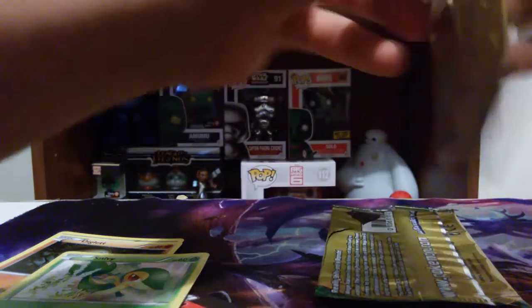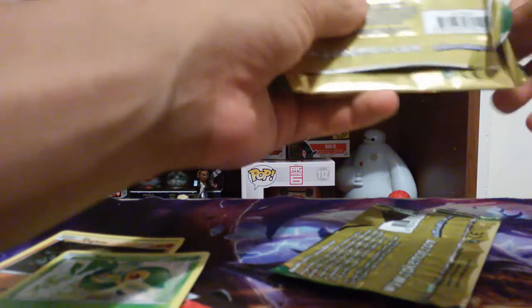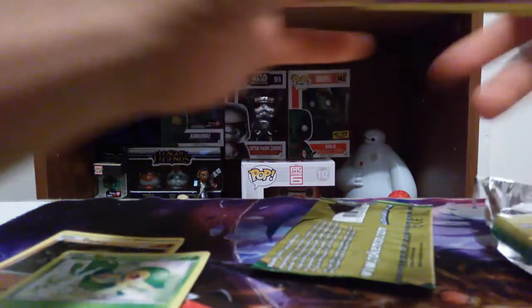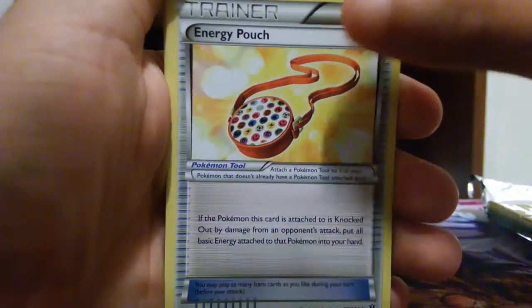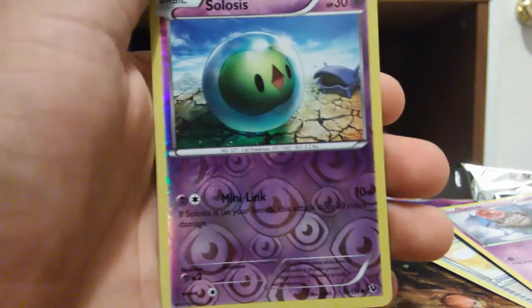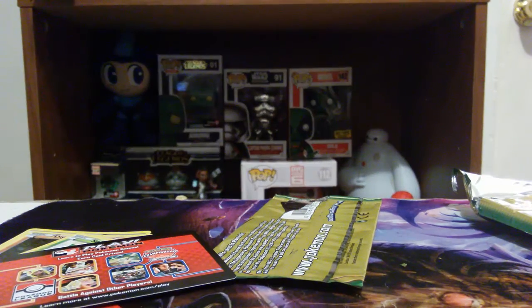It's starting off the collection. You guys like my little background? I'm not gonna do this all the time — sometimes my background's gonna be a little bit different. Trying this out. Let's see that Spoink there. From the back — alright, I got Energy Pouch, Spoink, and a Solosis Reverse Holo. That's pretty dope, not gonna lie. I like that a lot.